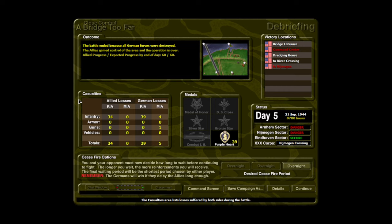We still hit our expected progress — 60 out of 60. We suffered 34 casualties to their 39, so that was not a very good outing. Still, we did succeed. We gained control of the area and this operation is over. Thanks for watching — like and subscribe, and get some more RubberDucky in your life. I'll see you next time.